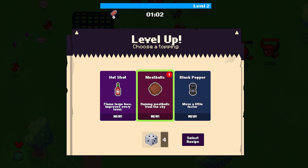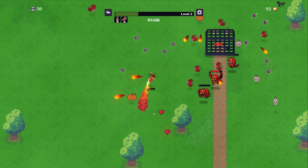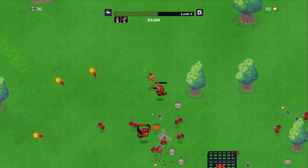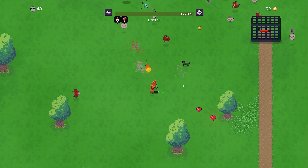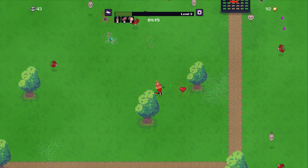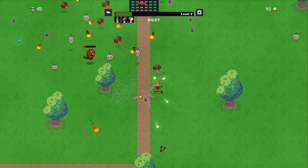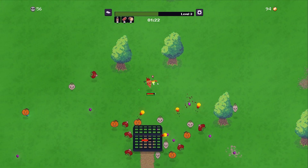Raining meatballs are very distracting because it always feels like I'm being attacked by them but I'm not — that's just my ability! Or black pepper to move faster. Let's go for the hot shot so we can set them a little on fire. There are hearts here too. Ham — machine gun, bit projectiles. Let's put some ham on this pizza; that's what we needed last time with our pineapple and didn't get. You can see the ham shooting out there.